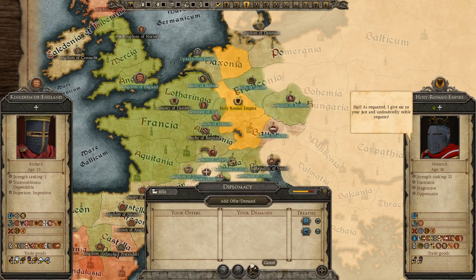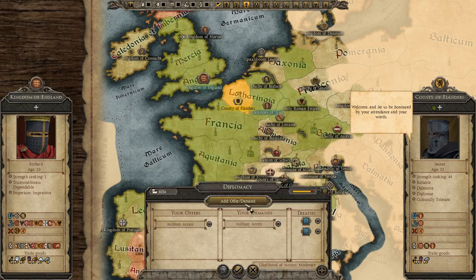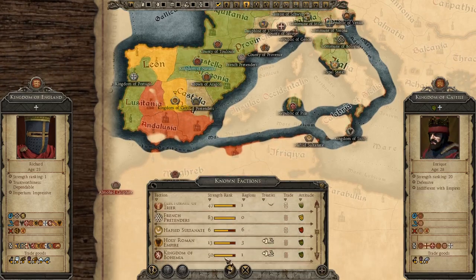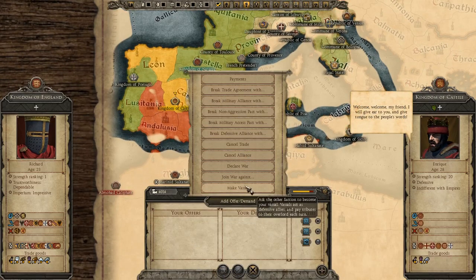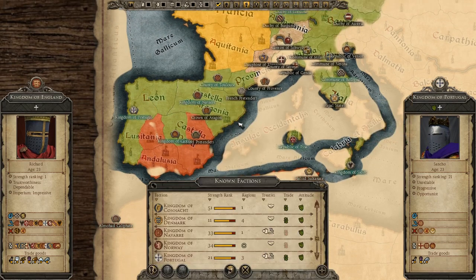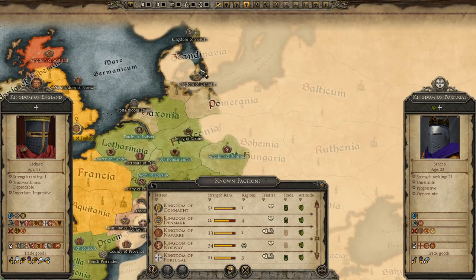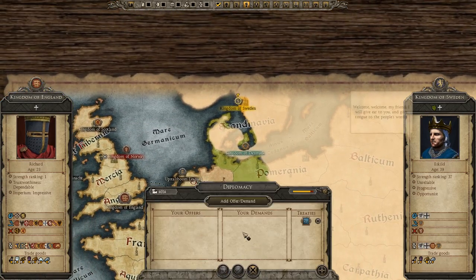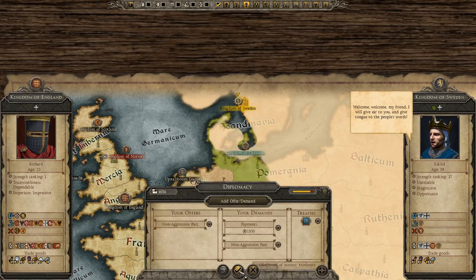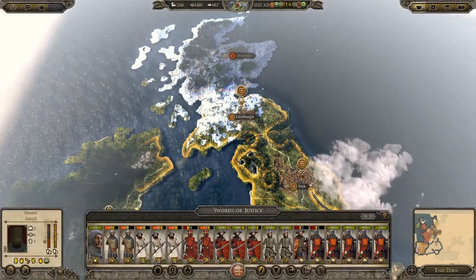We're getting quite a lot of money out of all these deals, which is good. Flanders - welcome, I'm happy to grant that. Castile, Portugal - welcome. We've got basically everything with Iberia. Sweden - yes, we can get Sweden on side. That'll do for money - around five thousand secured.